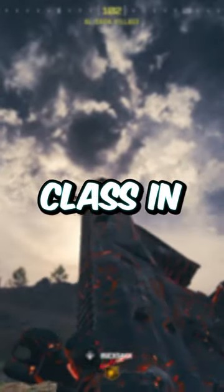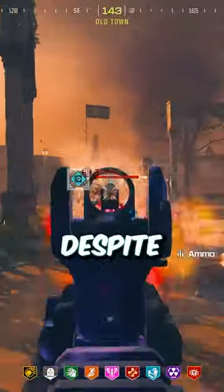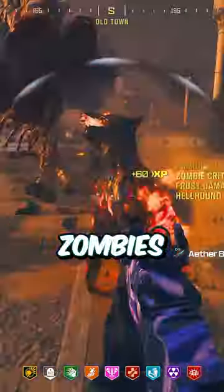The Sidewinder is best in class in MWZ. The Sidewinder is a fully automatic battle rifle and despite being terrible in multiplayer, it's S tier in zombies.